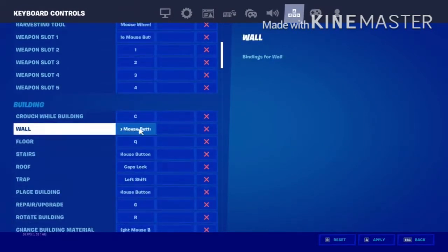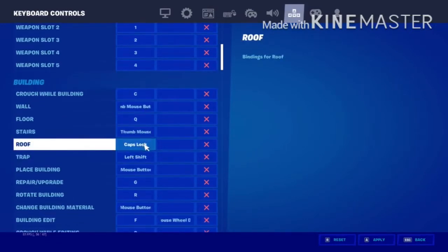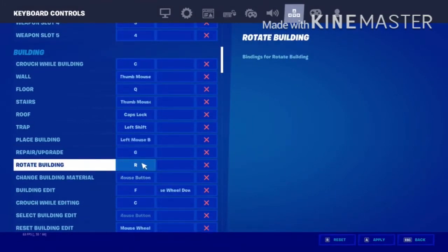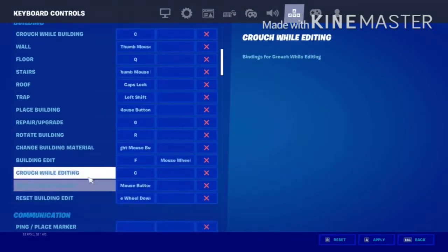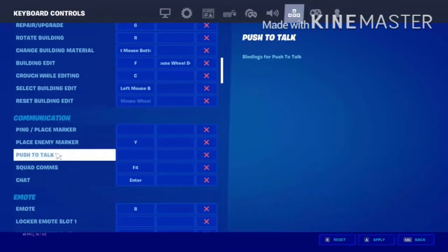Building binds: wall is front mouse button, floor is Q, stairs is front mouse button bottom, roof is caps lock, trap is left shift. Place building is left mouse button, repair and upgrade is G, rotate building is R, change building material is right mouse button. Edit is mouse move down, crouch while building is C. Select building edit is left mouse button, reset building edit is mouse move down.